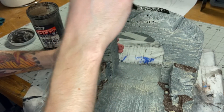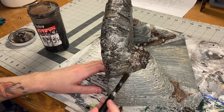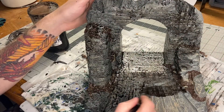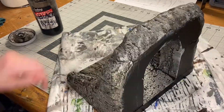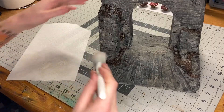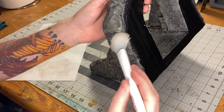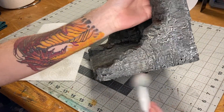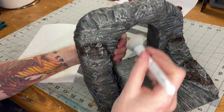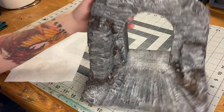Once everything was dry I moved on to a black wash — a homemade mix of mostly black, some brown, a ton of water, and a little bit of dishwasher flow aid. I applied that over the entire piece making sure to get up inside the arch. Once dry, I used a very light gray for one more dry brush all over everything. This brings out all the highlights and adds more color depth. With that done, our archway is complete.